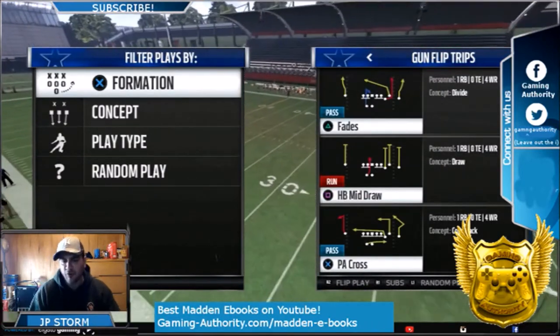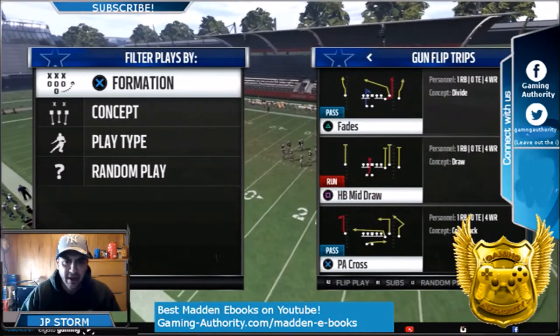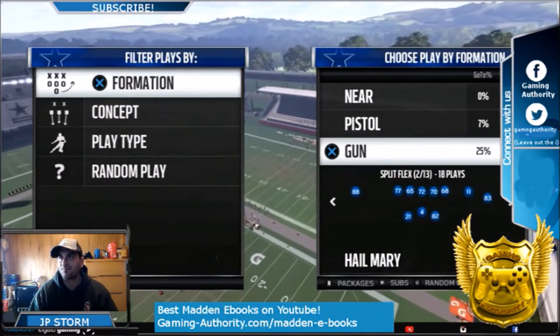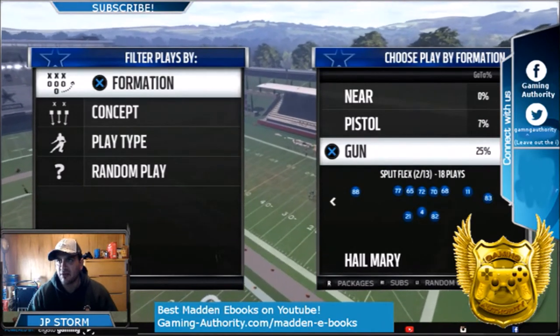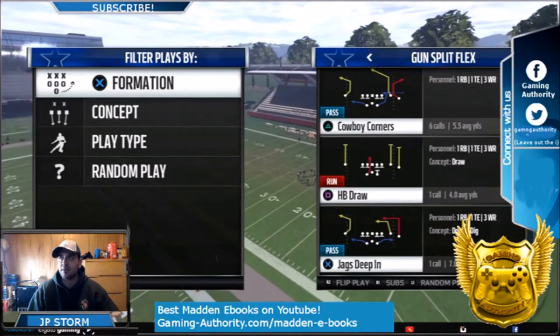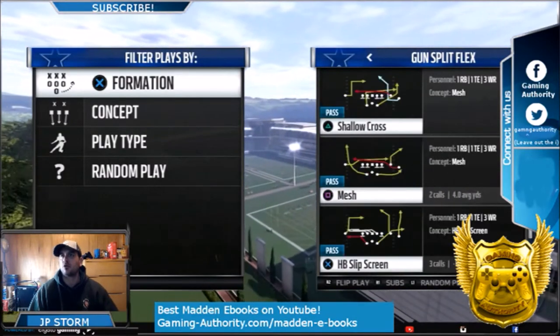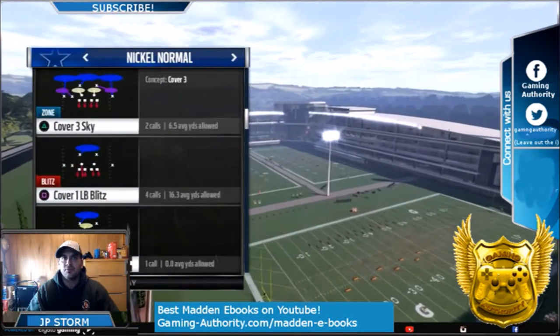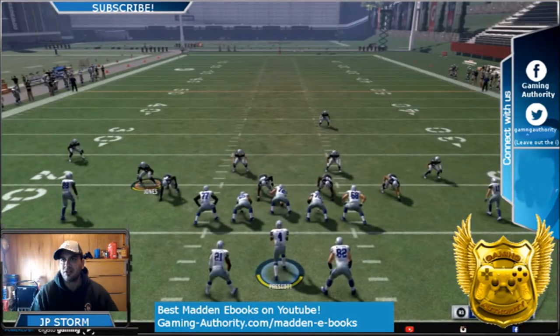I'm just going to keep going down the line with different formations on how to destroy cover 3. Today we are coming from the gun split flex formation. The play is shallow cross. I'll go into a nickel cover 3 sky.